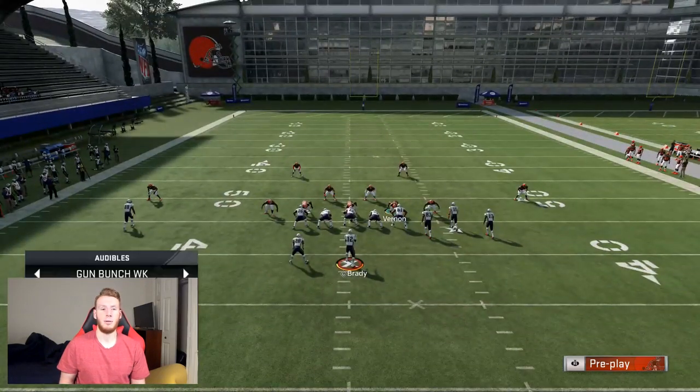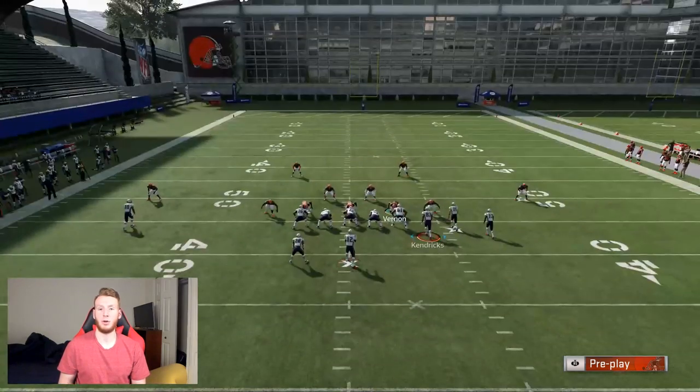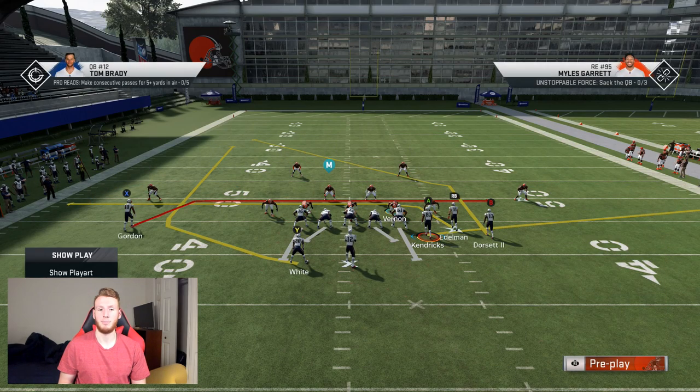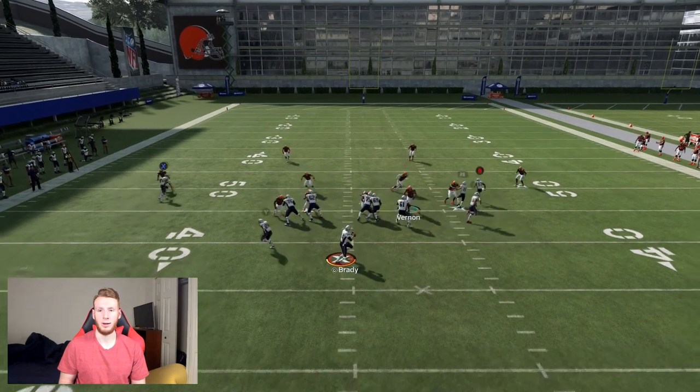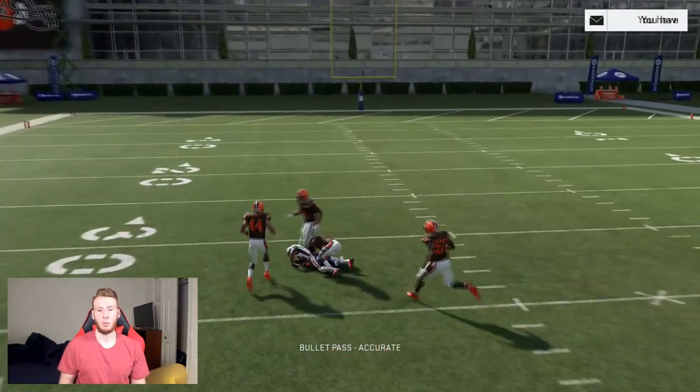Now they want to go to mesh post and Tampa 2 is going to get killed by that. This is their user. If they're in a Tampa 2, this post route is going to get open across the middle. They hit you with the post across the middle and that gets open. Now you want to be able to stop that, but you still want to be able to stop stick on the right.